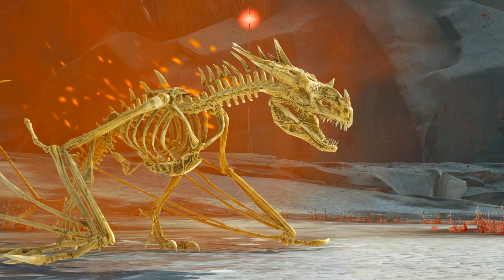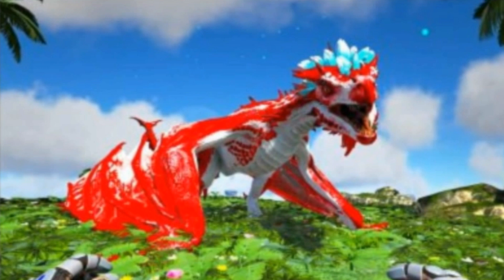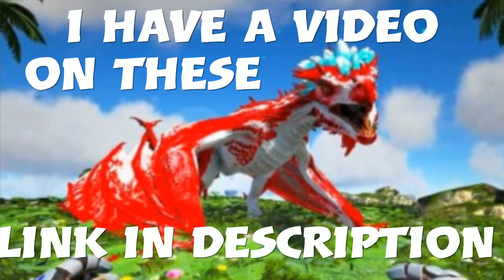This is the bone wyvern, which is basically an alpha skeleton wyvern only available during Fear Evolved. The next one is the brute wyvern, which basically looks exactly like the fire wyvern except it's in the gauntlet mission and it's way more powerful — it's like a mini boss basically.